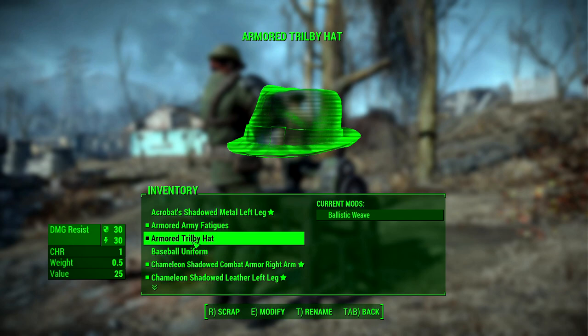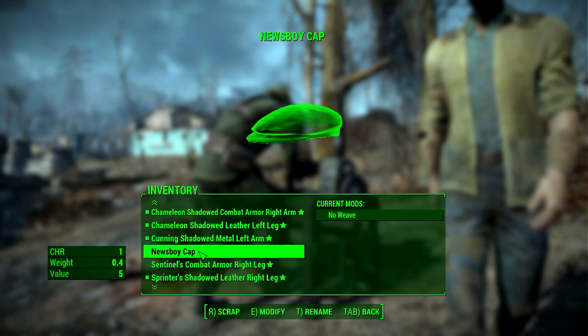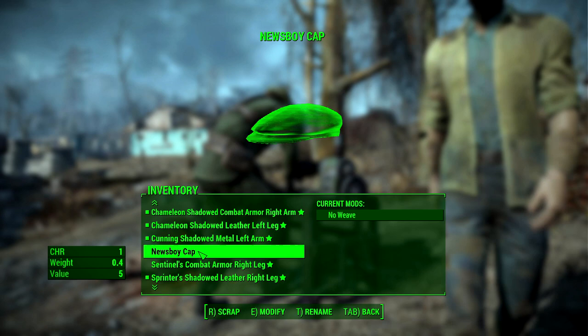For arm pieces and chest pieces there are different mods available — like Weighted and Aerodynamic for melee-based sneak characters, or Stabilized for a sniper type. But it's really up to you. The key takeaways are: make sure you have at least one Muffled mod and put Shadowed on as many pieces as you can.